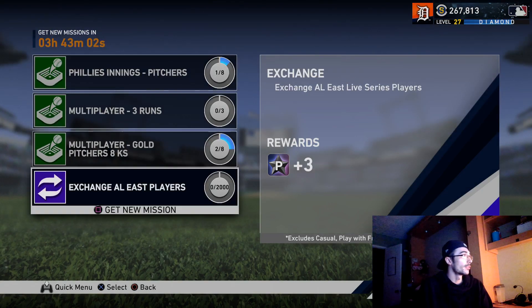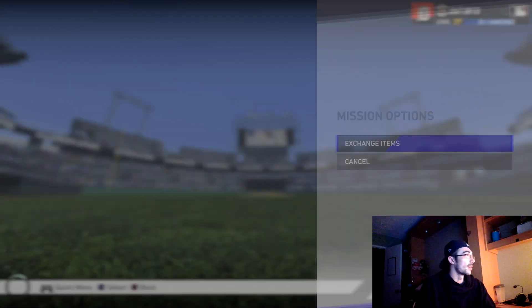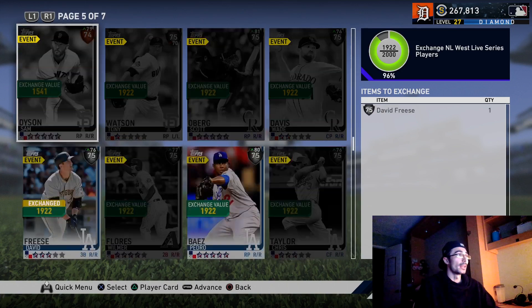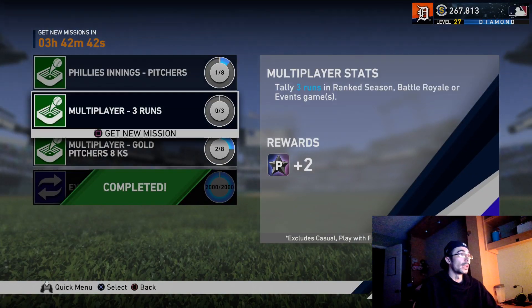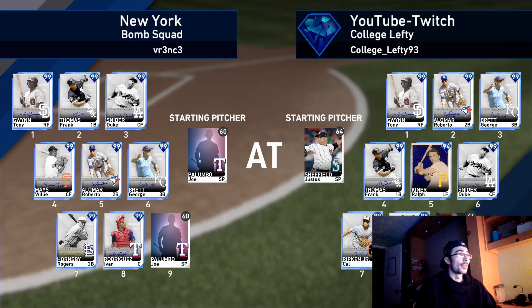The next thing is you can stack these missions in advance. I didn't play the game yesterday so I had some missions saved up. It says here 'exchange AL East live series' - I did that and it gave me an instant mission. It's important to do these daily missions to get a few program stars, because once you complete everything in this program you'll be sitting at around 240-250 program stars and will need to get the remaining 50.